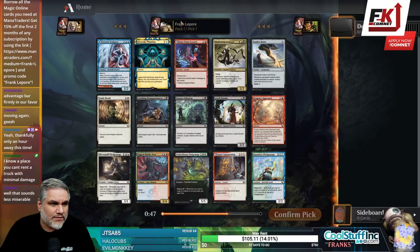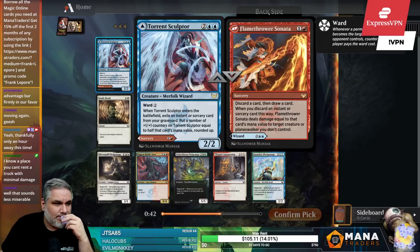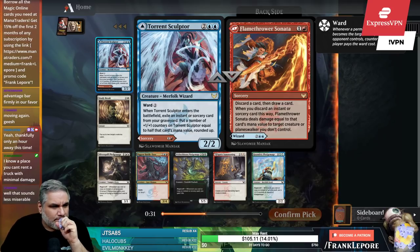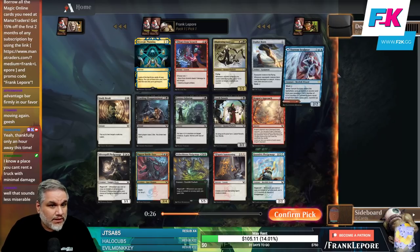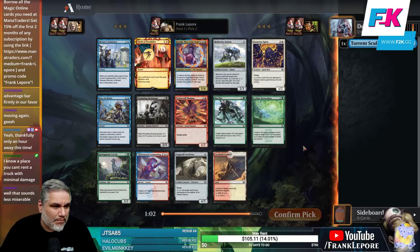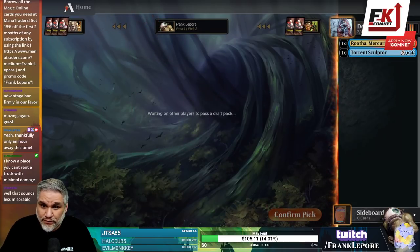Discard an instant or sorcery card — that feels like the best card in this pack. There's no removal, and it's a 2/2 with Ward. If you discard one of the big spells, it gets +3/+3, so it's a 5/5 for four with Ward — actually rounded up, it's a 6/6. The reverse side is just removal too. Mentor's Guidance is nice, but probably not better than Ruta. I'm gonna take the Ruta. It's also just nice having a 1/4 for three.